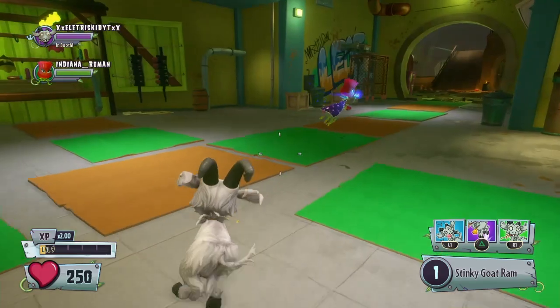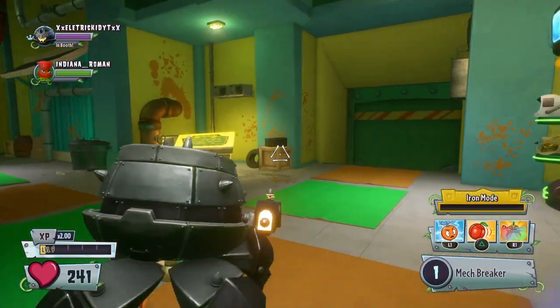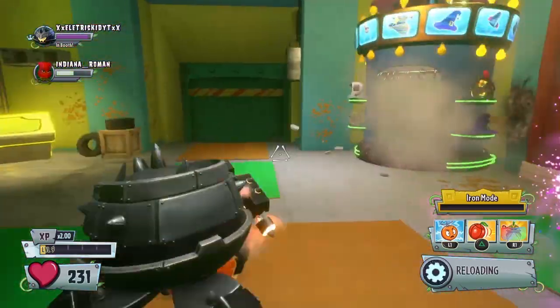Sometimes you might spawn as the opposite team — you might spawn as a zombie for the plant side. As you can see, I'm taking damage. I can shoot him.